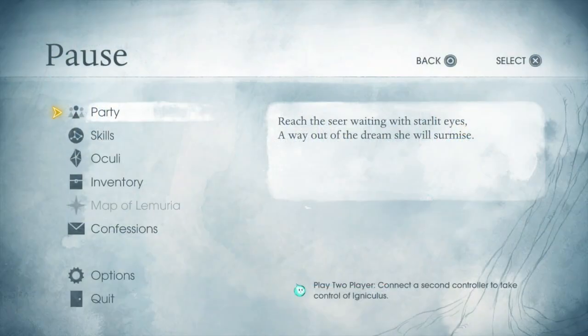The pause menu is the most important because it contains the Party menu, Skill Set, Oculi, Inventory, The Map, and Confession.